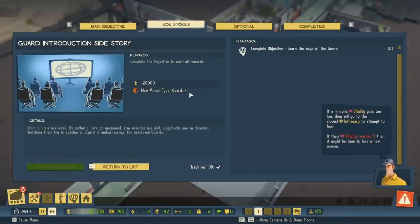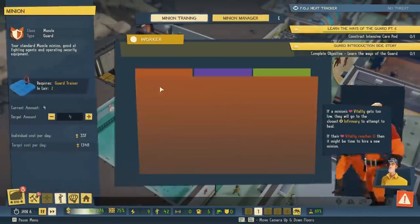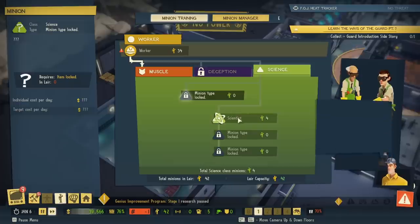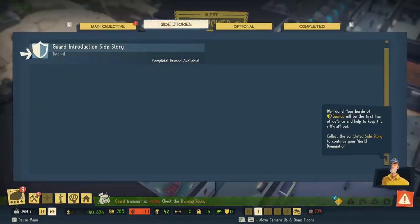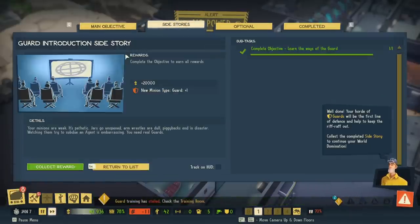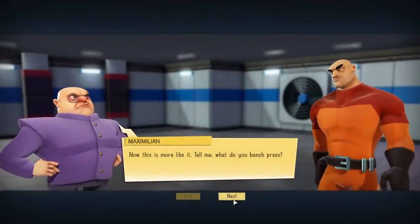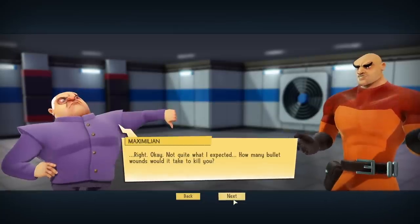New minion type: guard plus one. I think we need to hire a new guard. I wouldn't mind having more guards anyway. That's a good time to actually increase it by one. And to increase another scientist, too. Now, collect the completed side story to continue your world domination. This is more like it. Tell me, what do you bench press? The biggest one. Well, that's pretty good.